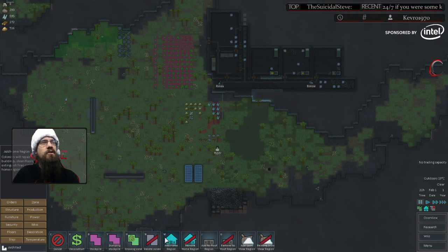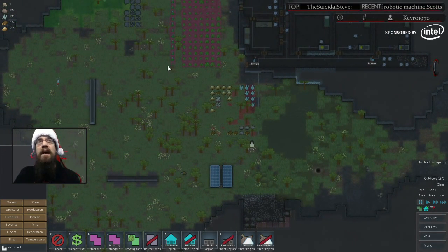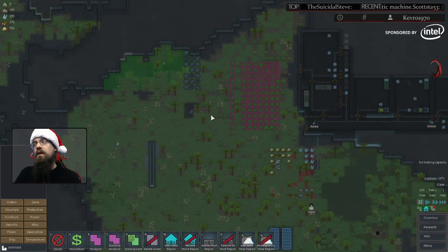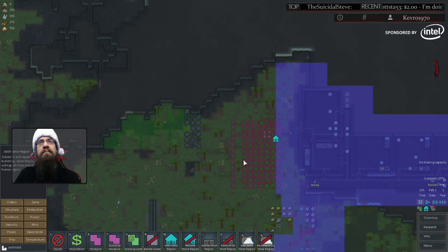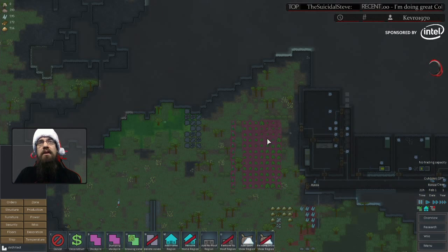If you mouse over home zone, you can see what they can do. I'll read it out loud: colonists will repair buildings, clean floors, and extinguish fires only in the home zones. That's really important because if there's a fire raging right outside your home zone, your characters are not going to address it until it actually enters your home zone. If you look at our home zone, our growing place is not really selected — we may want to drag that out to make sure that if something happens in here, they'll address it before it starts killing our plants.